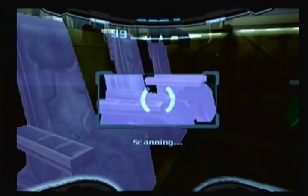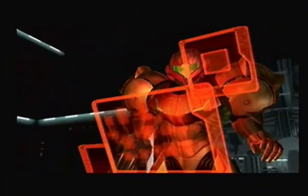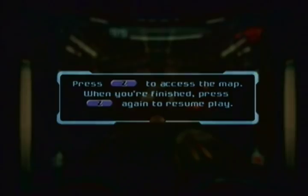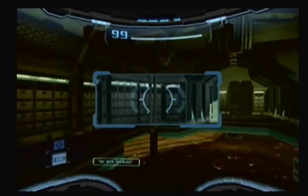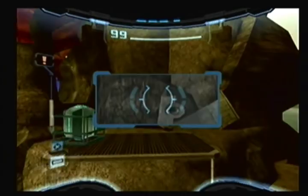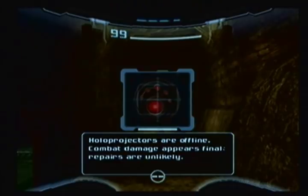There's something over there — it's far away though. Now I got some more map. I see a yellow door. I guess if I know my Super Metroid logic, that means power bombs. I could be wrong though — I've been wrong many times in my life, hopefully this is not one of those times. Object appears to be a damaged piece of powered art — hollow projectors are offline, combat damage appears final. Repairs are unlikely. In other words, don't even bother.